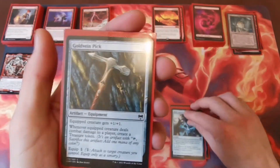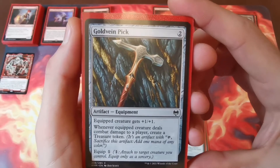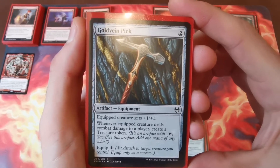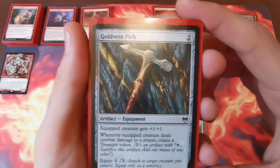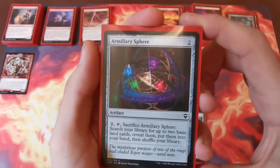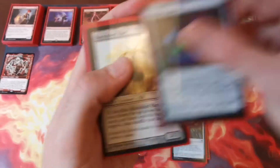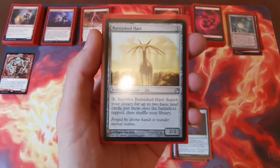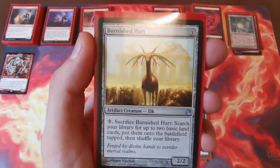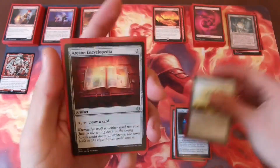Gold Vein Pick from Kaldheim — two mana, one to equip, plus one plus one, and whenever the equipped creature deals combat damage to a player you create a treasure token. Armillary Sphere — two to cast, two to sac, search your library for up to two basic lands and put them in your hand. You really need the land in red. Burnished Hart — three to cast, two to sacrifice, put two basic lands onto the battlefield tapped. A lovely way to get extra lands out to pump those massive spells.